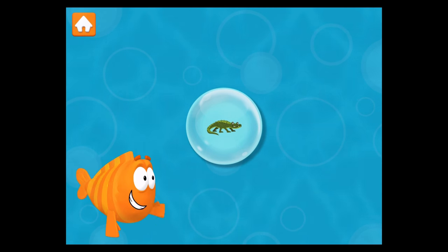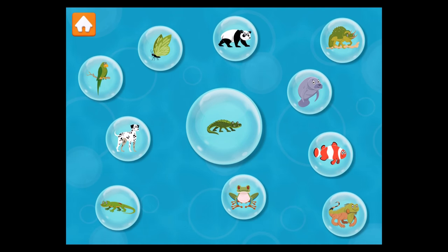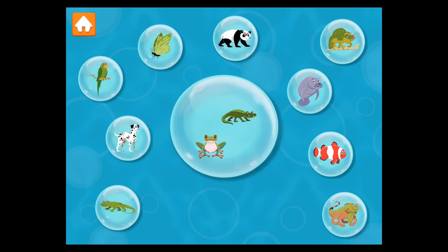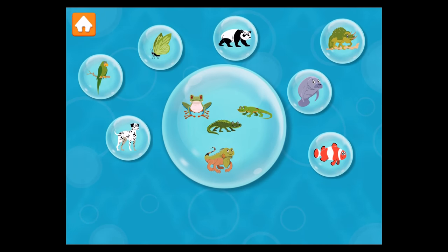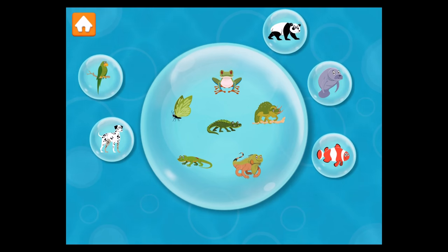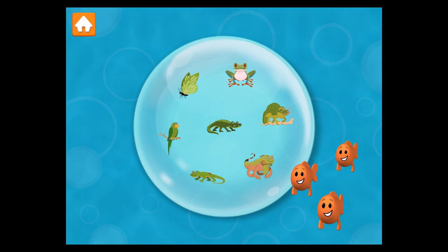Here's another animal. This alligator is scaly and green. Find all the animals that are green: frog, gecko, iguana, chameleon, butterfly, parrot. You're a lean, green animal-fighting machine!